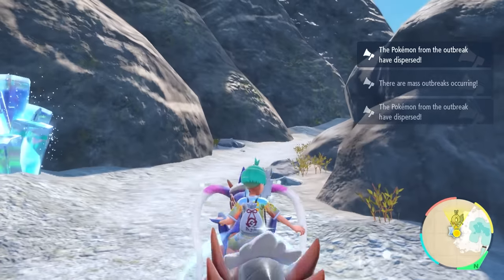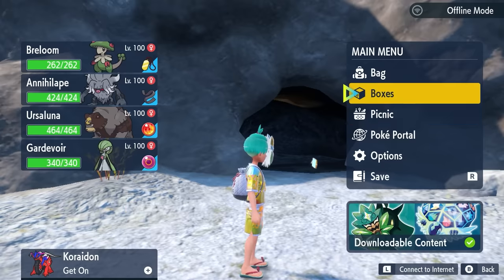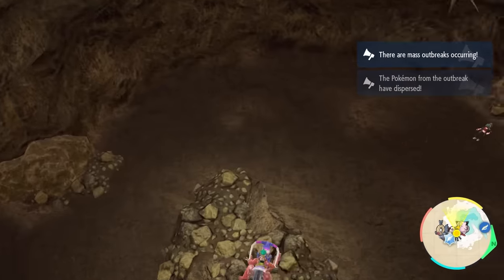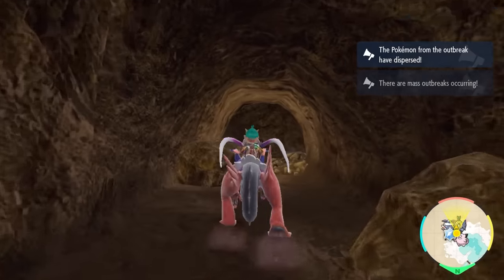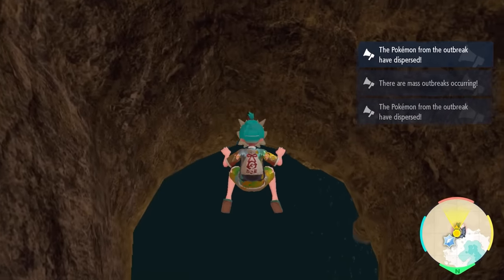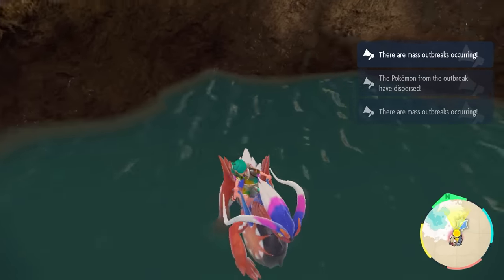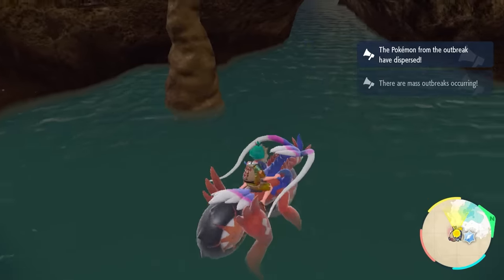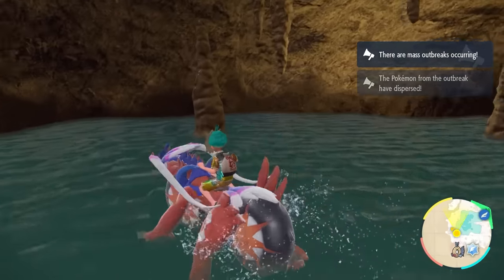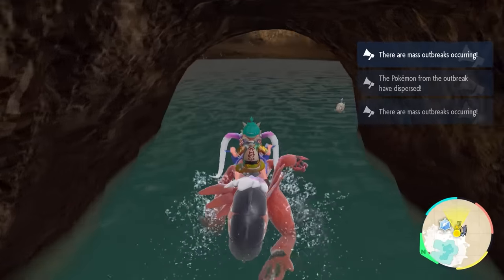Once you've got the Outbreak appearing, drop a save in your game before you do anything else, then venture into the cave. Drop straight down into the first floor area to the Rubble Pile, then find the entrance that leads into another cave system and drops you down into a pool. This is the pool where the Milotics are going to be spawning. Like all other Mass Outbreaks, you're going to want to knock out 60 of the Feebas before doing anything else. If you've got Sparkling Power Level 3 and the Shiny Charm active and knock out 60 Feebas from this Outbreak, it will increase your odds to 1 in 512 chances of a Shiny appearance.